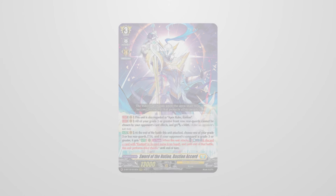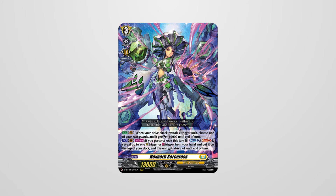Now let's discuss a unit that is reminiscent of Oracle Think Tank — Hex Orb. A Grade 3 unit that provided your rear guards with power when you revealed a trigger during drive checks, she was also able to stack triggers if you persona rode that turn, as well as gaining a drive. She was a bit too slow to really do much, seeing as her ability was locked behind your turn four. However, unlike many units that debuted in Set 1, she has a second form.